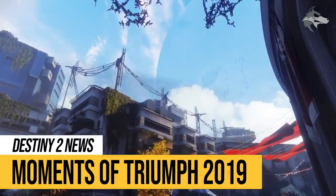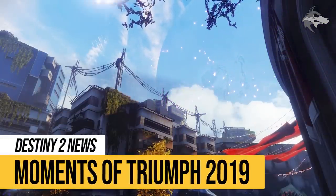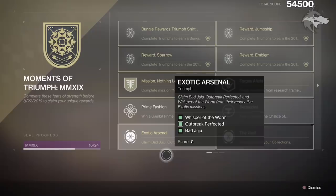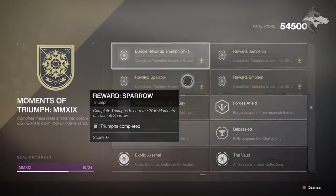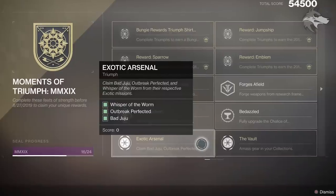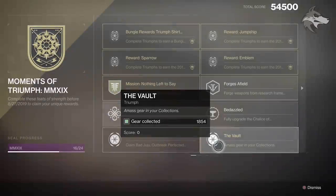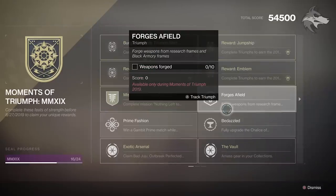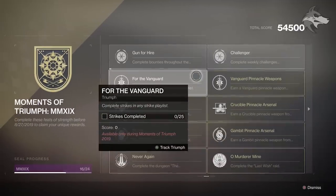In the game right now, Moments of Triumph has gone live and you can get rewards by earning a certain number of different triumphs. The end game for Moments of Triumph this year will be the title seal — there are 24 different objectives you need to complete. The first set is to complete Moments of Triumph for the year, collect all exotics from hidden missions — Whisper, Outbreak, and Bad Juju — and amass a certain amount of gear in collections. Active objectives right now include winning a Gambit Prime match wearing a full set of Notorious gear, completing 10 Forge frames, 25 strikes, 50 bounties, and 10 weekly challenges.